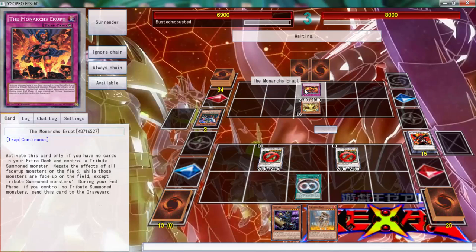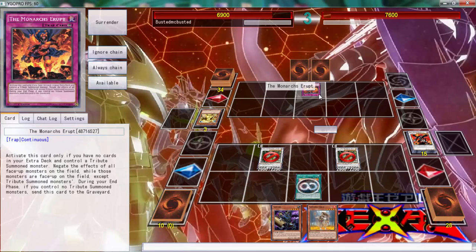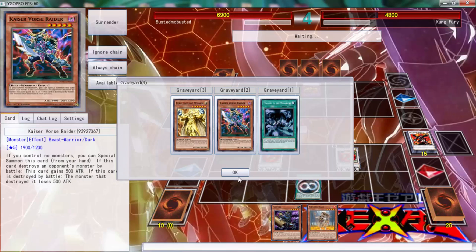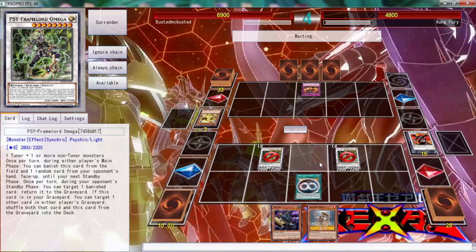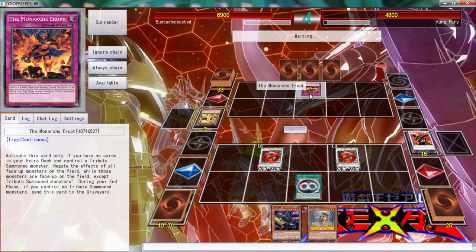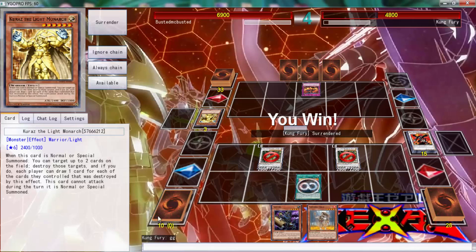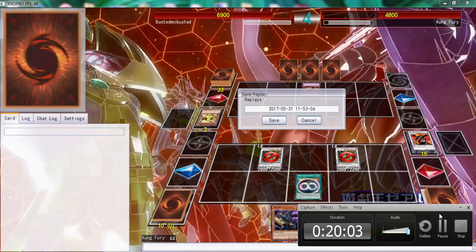Let's just attack because I don't know what his back row may be. I'm going to be pissed if that's a Mirror Force. All right, that's pretty good. I don't believe I can do anything — his only out is a Tenacity or a Stormforth, because he can't do anything. Either this is going to die or he drew the best card in his hand — GG Kung Fury, good game. Triple Omega — not really too much to say.